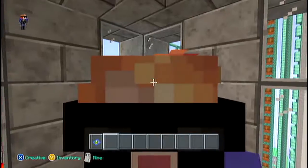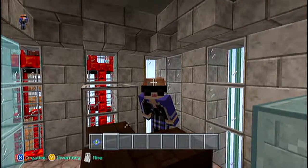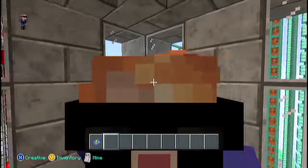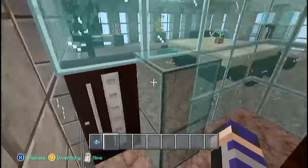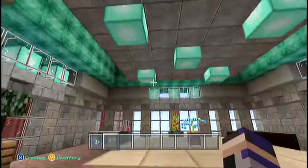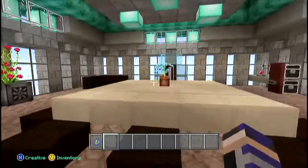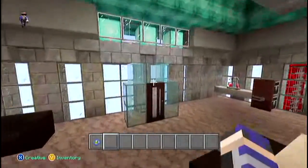Hello Elites and welcome back to Minecraft Elite vs Wild. This is episode 145 and in this episode today we are starting in this lovely little office building right here. It has this giant ash chandelier fixture thing on the top, all these plants, this desk, this table, and all this cool stuff.